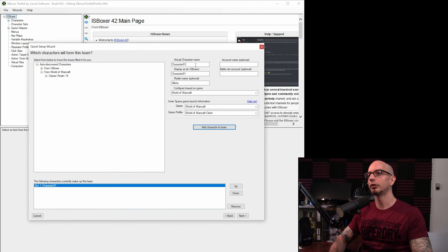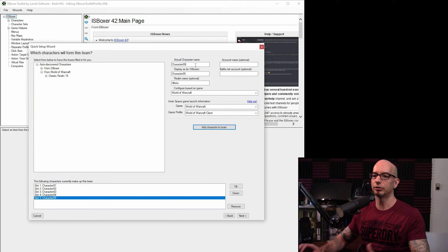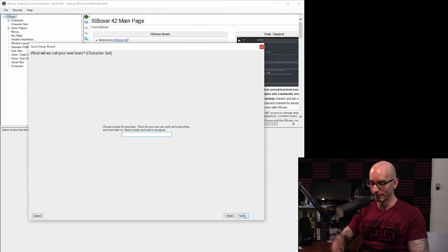We're going to continue creating generic characters — you can use the Enter key in the name field to go quickly. We'll create our five characters. If you need to reorder them, click one and use the up and down arrows. If you need to remove one, click the remove button. Pretty self-explanatory. Next step: character set name. We're going to start with druids — sounds good, we're going to make some druids.